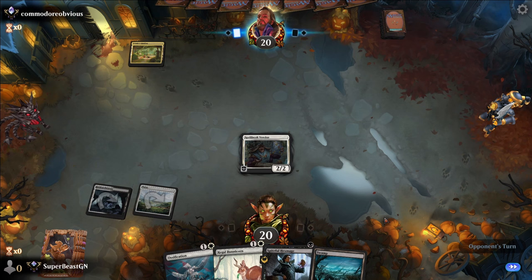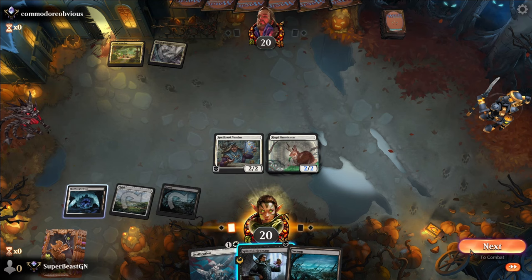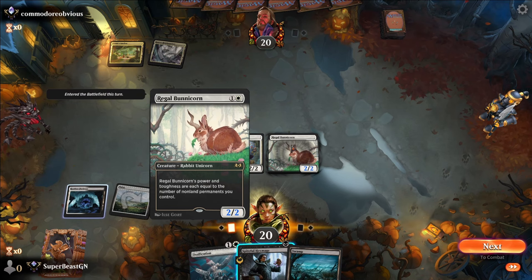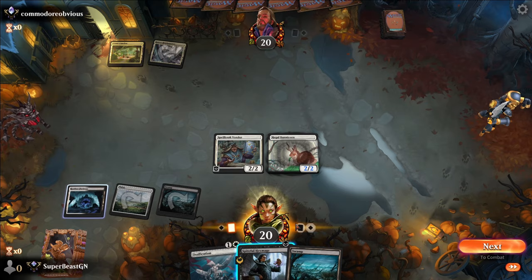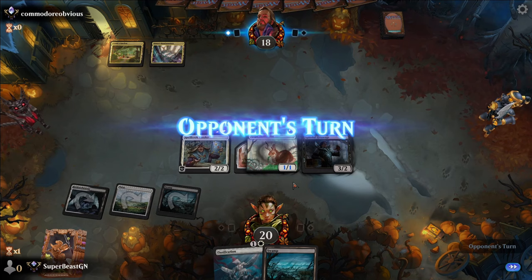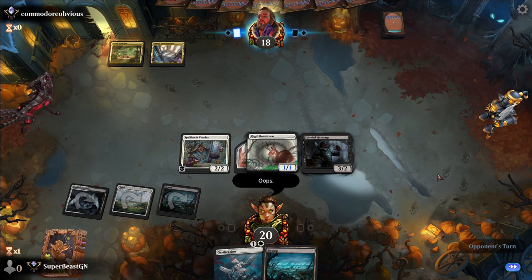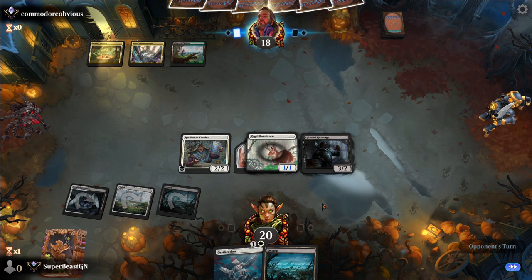Or we can Regal Bunnycorn — that is a possibility. Putting the roll token on this creature actually makes it bigger because it's 0/0 technically. Let's do that — I think that makes it a 3/3. Oh, I'm wrong. Well, we can put another thing on it anyway. What do they do now? I guess it doesn't really matter.